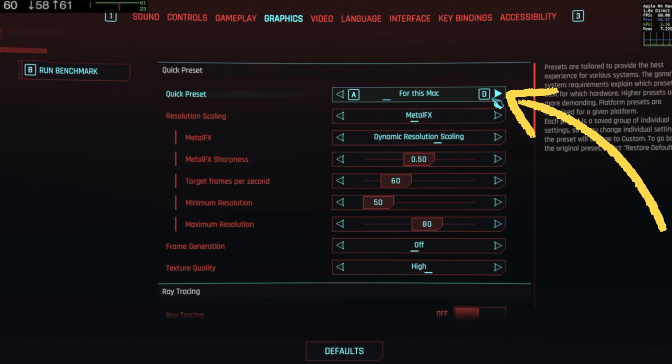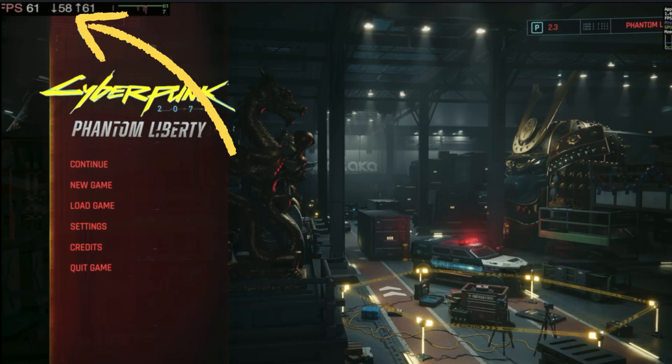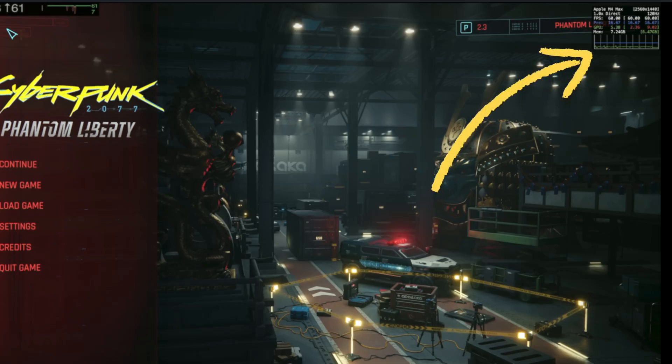When you launch the game, head to the graphics settings and select the 'For This Mac' preset — it's tailored to your hardware. You can tweak it later if you want, but this is a good starting point. Metal FX dynamic scaling is on by default, which helps maintain frame rates. If you want to monitor performance, enable Steam's built-in FPS counter or the Metal overlay in macOS to see real-time metrics like FPS and GPU usage.